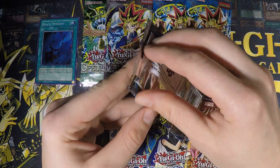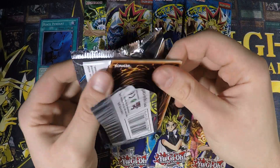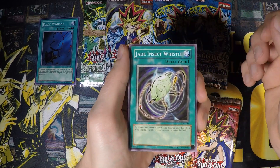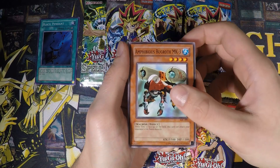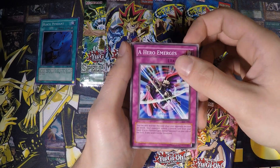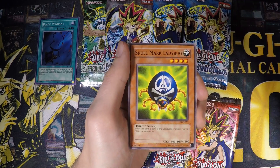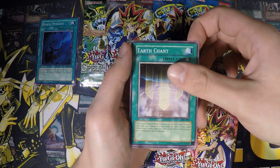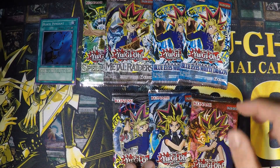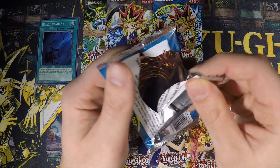Let's go with Invasion of Chaos next. So far it's not looking good — Salokaiba probably has better pulls than me. We got Black Pendant, Jade Insect Whistle, Amphibious Bugroth MK3, Multiplication of Ants, Hero Emerges, Ultra Evolution Pill, Energy Drain, Skullmark Ladybug, Earth Chant, and the Levia-Dragon Daedalus. That Ultra Evolution Pill was really pointless back in the day because there weren't really any good or playable dinosaur monsters.